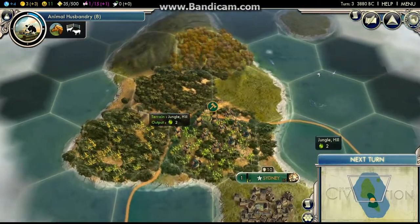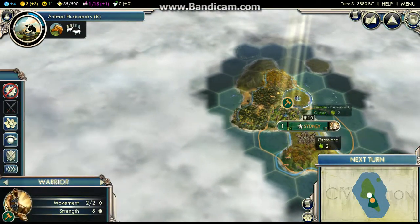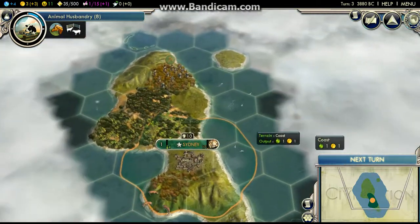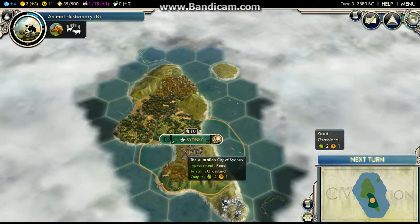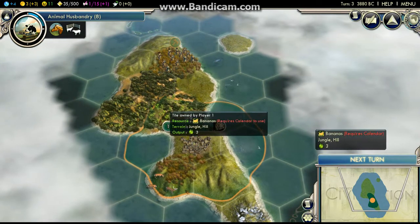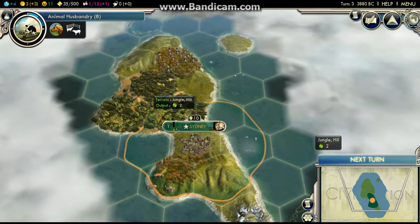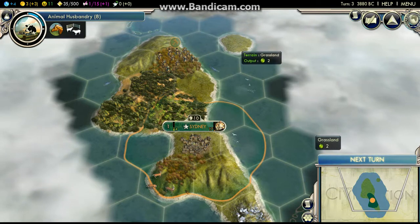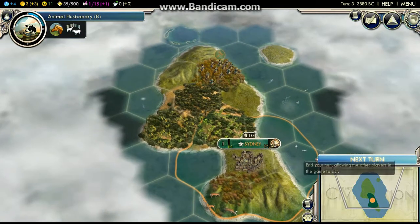Three hundred, thirty-eight. Okay, let's go. Moving my civilization. So we have fish, whales, deer, silver, spices, and bananas. Not too bad. Chop down these trees, make a farm, put some mines on this, make a farm over there maybe, go exploring. Next turn.